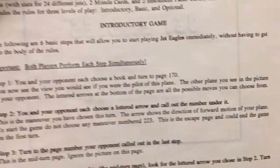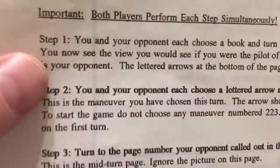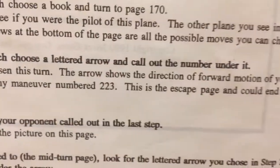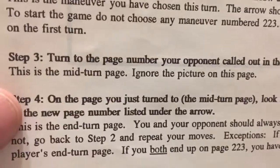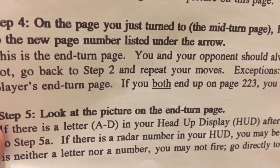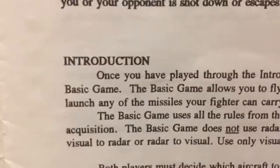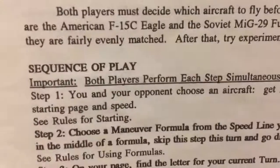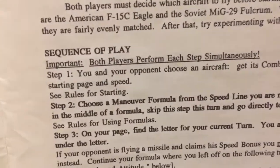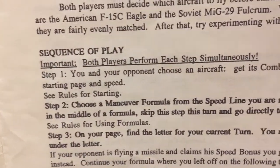Let's look at some of this before we go. Here's the general introduction — we don't need that. Step one: you and your opponent each choose a book and turn to page 170. You and your opponent each choose a lettered arrow and call out your number under it, then turn to the page number your opponent called out. We all know that. Here's where it gets more interesting. I agree — you do need to play the introductory game first just to get used to it. Step one of the standard game: you and your opponent choose an aircraft.